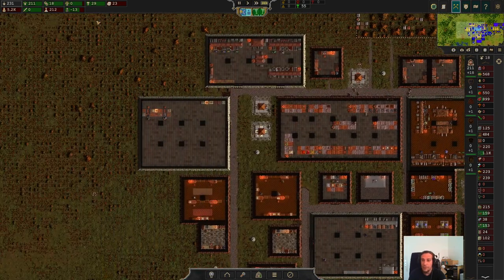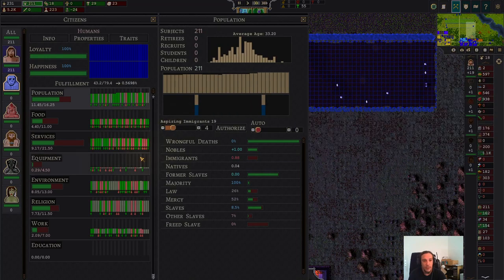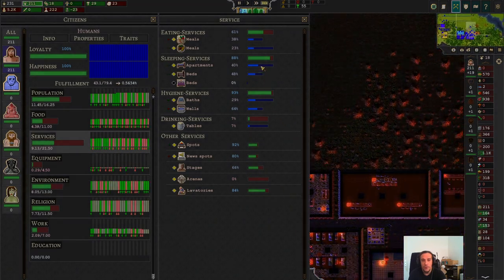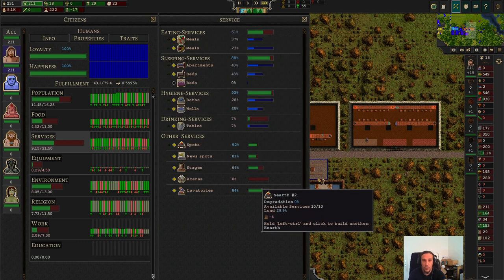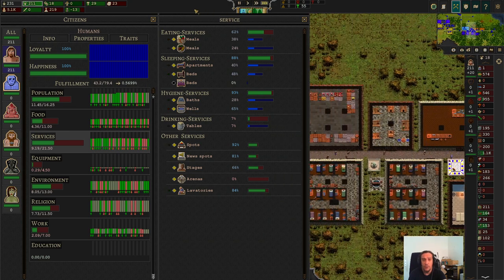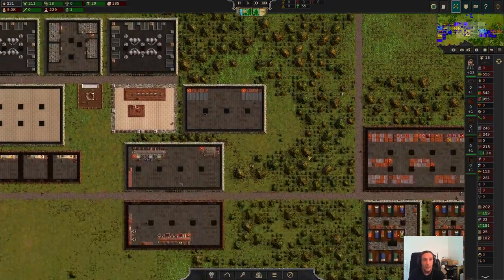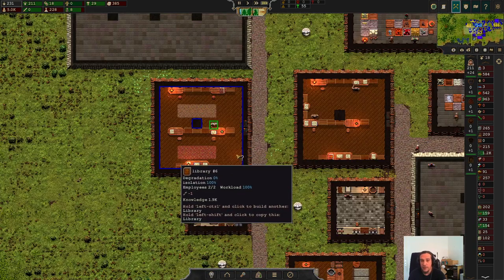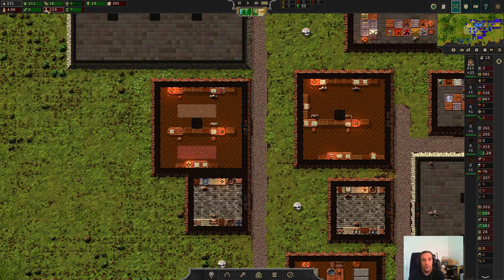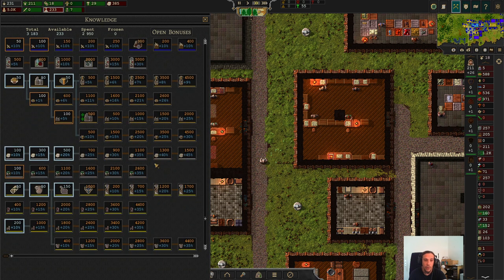I'm also not that much of a min-maxer in general - I do a lot of my decisions to make things look nice. Our farming is doing nicely and we've added more people yet again. Let's check our service table once more. We're really well set up. People would love to have an arena, but be careful with that need because it's very hard to fulfill. We're now at a very nice spot where we can grow safely and carefully. Don't get greedy with all the immigrants - that's one of the biggest mistakes you could make.